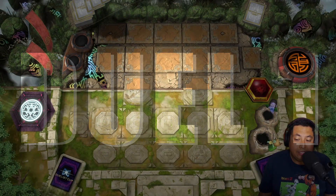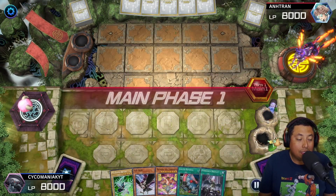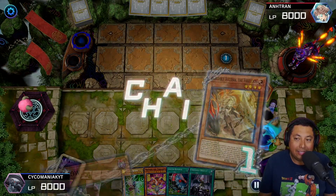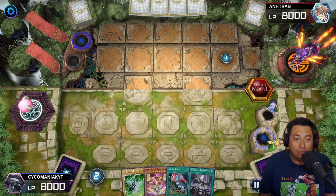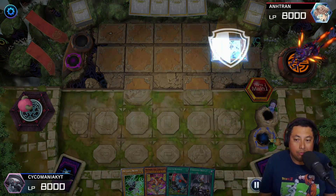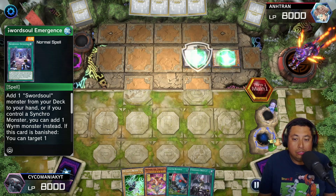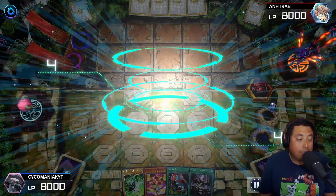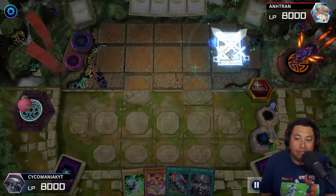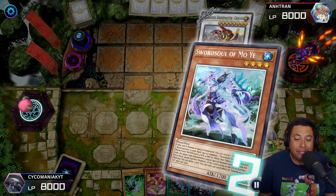We're going to be using the Numeron deck and you always want to go second — for the most part I go second in ranked maybe 90% of the time, so I needed a deck that works very well going second. We start off with the DD Crow but its effect still goes through, so he was able to special summon the Mo Yi. Sword Soul Emergence gets the token, gets the Grandmaster — Sword Souls are pretty basic, you already know how they work.